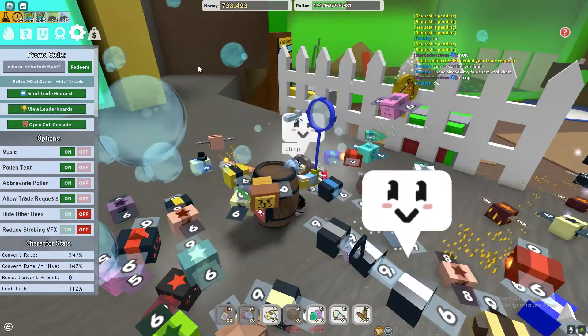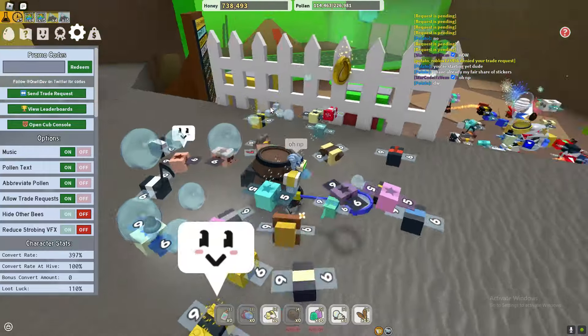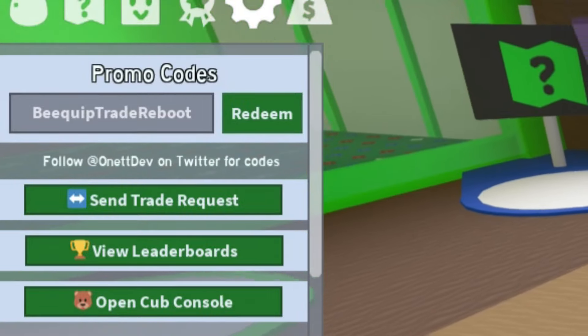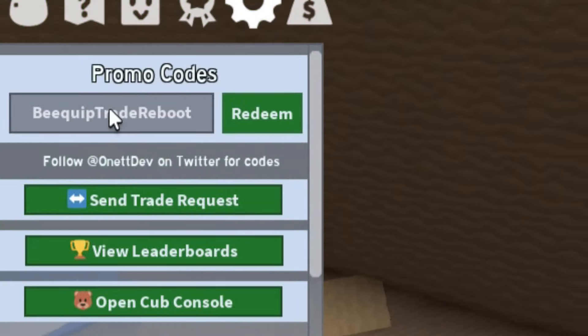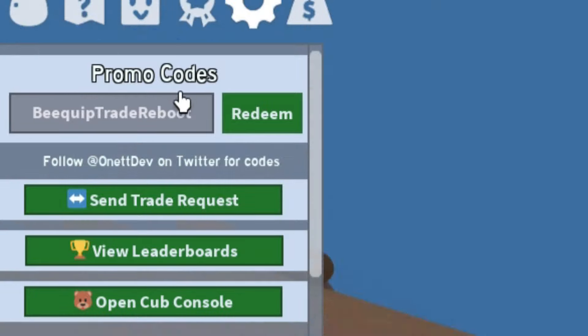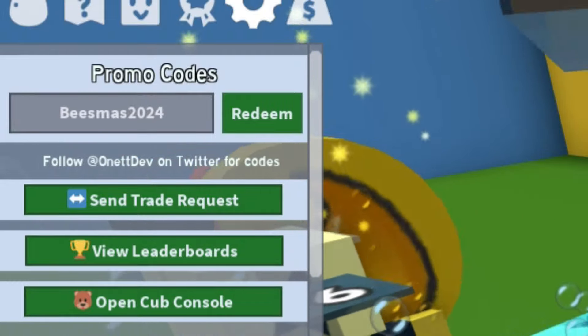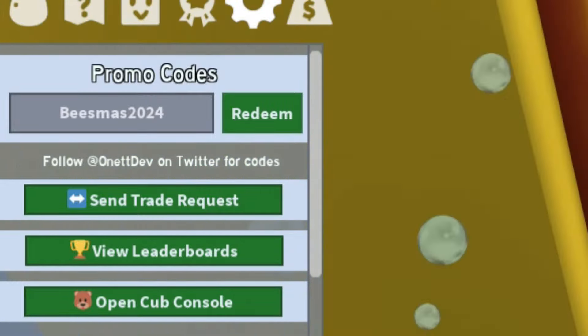So just make sure you redeem this code, guys. The code is 'be equipped trade reboot' — redeem that one. The next code is probably going to be 'beastmas2024', so make sure you redeem that code as well as it'll help you out a lot.